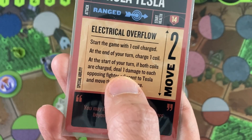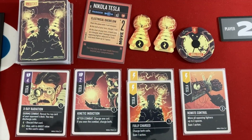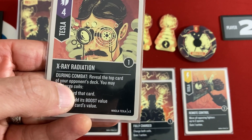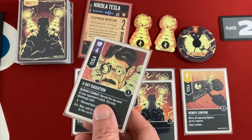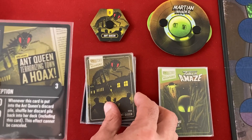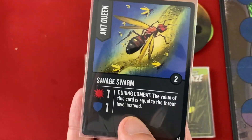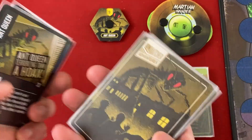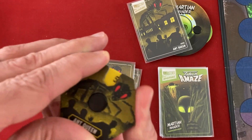Tesla starts his turn with both coils charged, dealing one automatic damage to each adjacent opposing fighter and moving them up to one space — bringing the Ant Queen down to nine. He attacks with X-Ray Radiation for four, then reveals the top card of their deck. It has a boost value of two, so using both coils makes his attack six damage total. The Ant Queen is down to three.